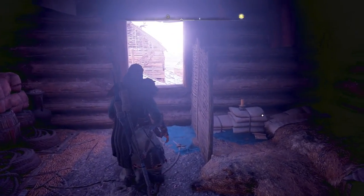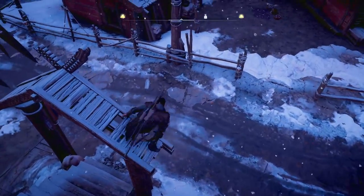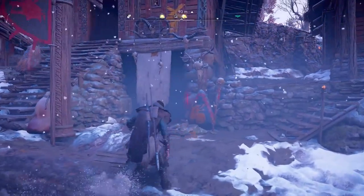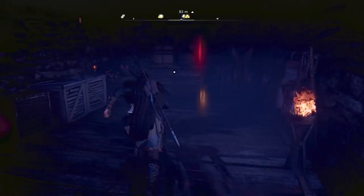What you're going to do is go out this window right over here next to the note, jump over onto this house, and jump down onto the street. Once you're down on the street, you'll be able to go through this door — it's not really a door, more like a pathway with a little cloth curtain.